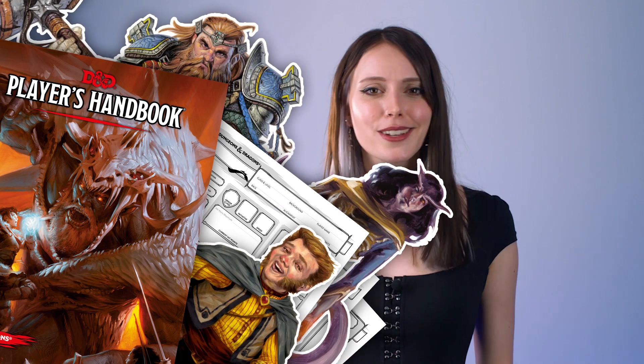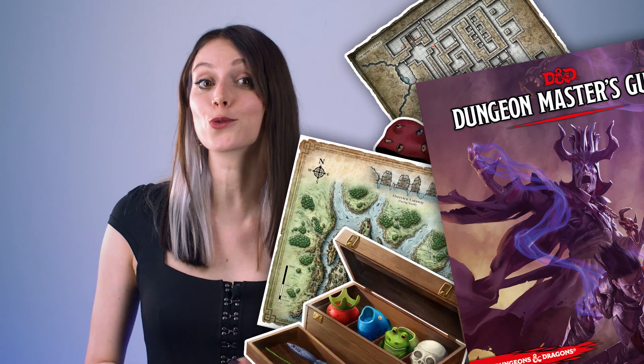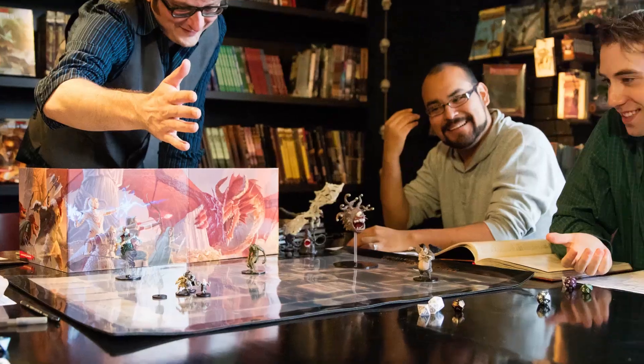There are three core rulebooks that can help you take your D&D games to the next level. The Player's Handbook is the go-to for rules of the game, steps to make your own character, plus all the deadly weapons and spells you can wield. The Dungeon Master's Guide is packed full of resources for everyone wanting to run their own story, and the Monster Manual has the creatures you'll populate it with. You can also pick up tons of accessories, such as minis to represent players and foes, spell cards to keep track of your magic, DM screens to hide notes, and the list goes on.